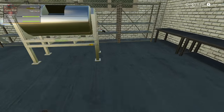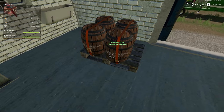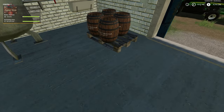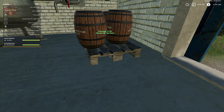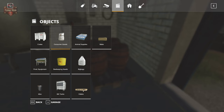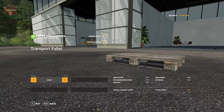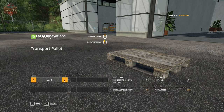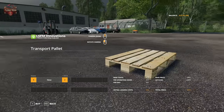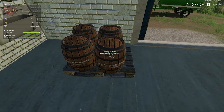Now we need to get our butter out. We put our barrel under the spout — I've got four barrels placed on a transport pallet, which you can buy from the shop under Objects > Pallets. You can get it in used or new format. It has a strap function, so we can strap four barrels to a pallet and move them all at once.